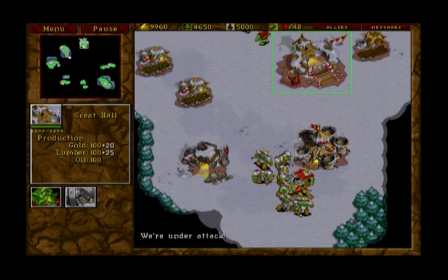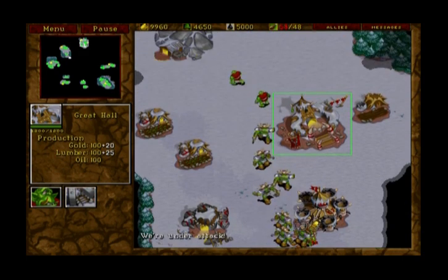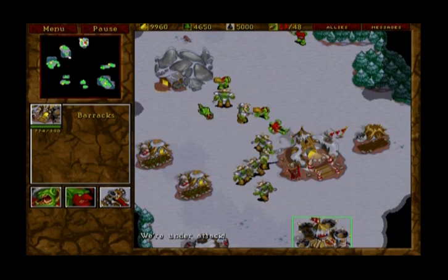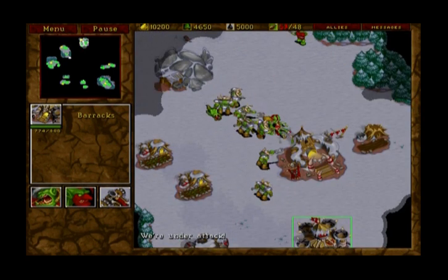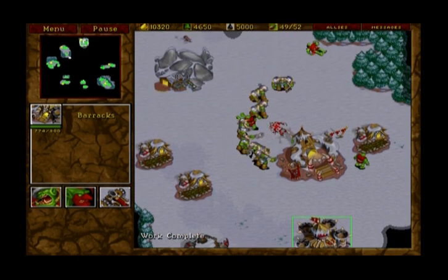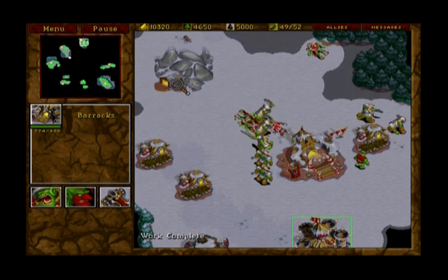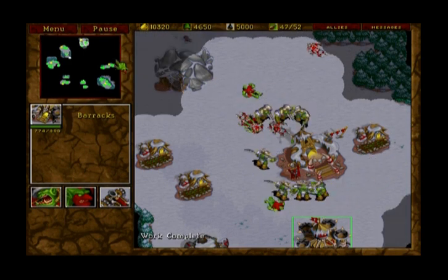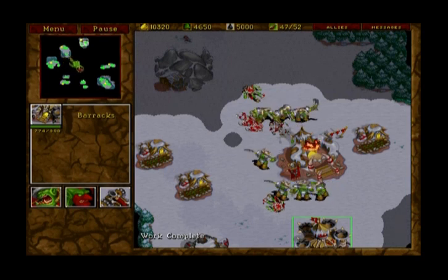Oh no, the enemies are here to attack and I'm defenseless. My grunts have been killed, everybody's going to die, and the city is doomed. So what do we need to learn to prevent this from happening? We need to learn how to wall in, so we can have a way to defend our village from the evil foe.